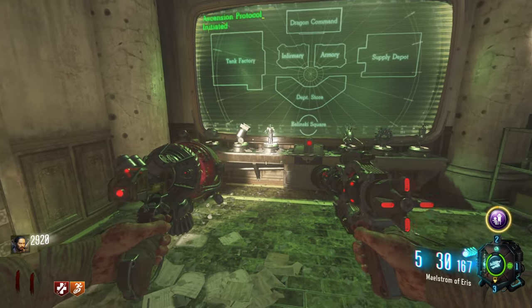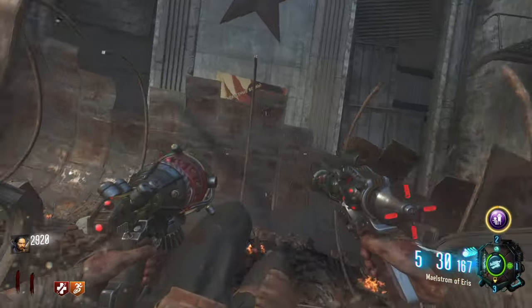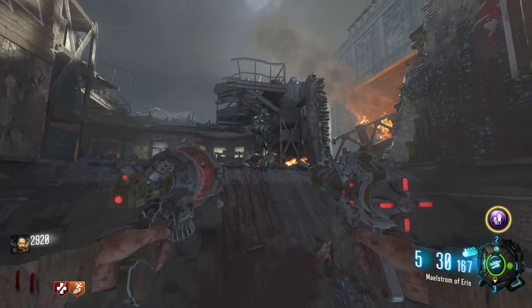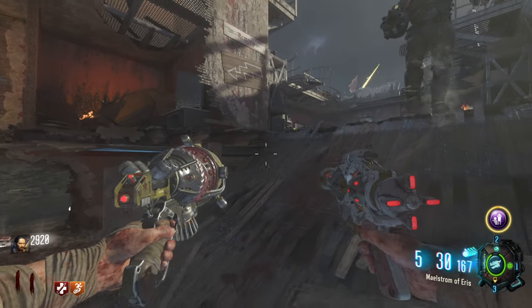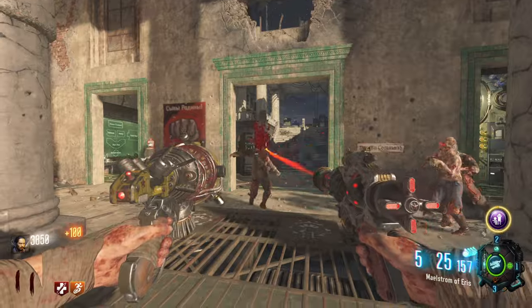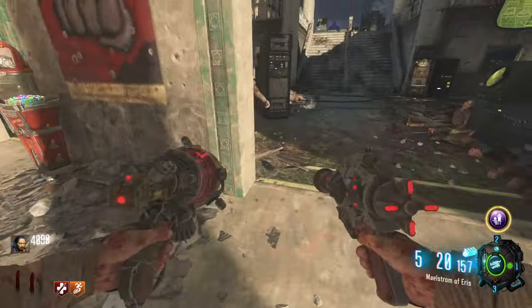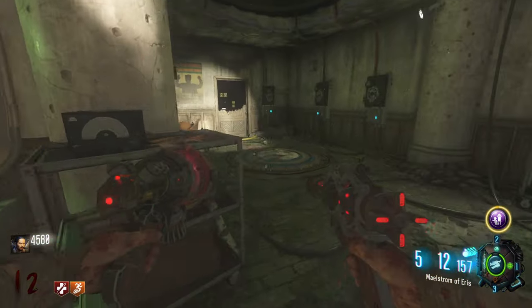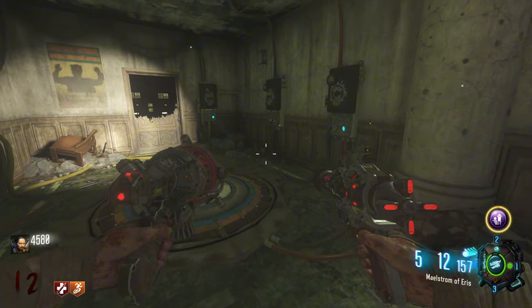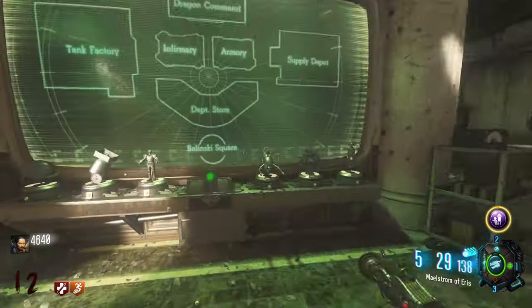The next one I got in my game was the mangler trial, and he can either spawn up here in the tank factory, or over by the supply depot. Once you find him, you want to treat him like a little baby — you cannot hurt him at all, or he will explode and the trial will end, and you'll have to wait till the next round. So what you want to do is protect him while he waddles his slow way all the way to the dragon command, and eventually he'll get angry and start running faster, making it a lot easier to lure him onto the pad so he can meet the same fate as Gersh.